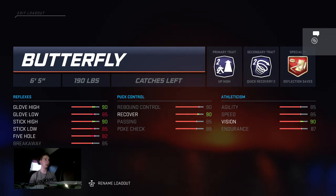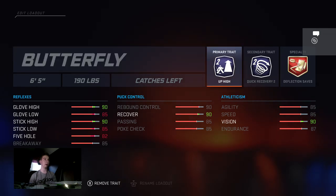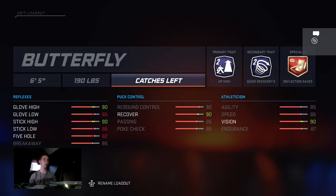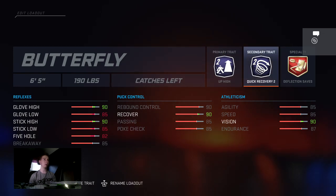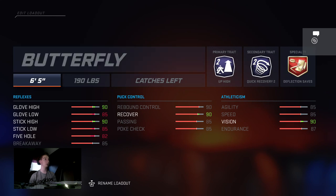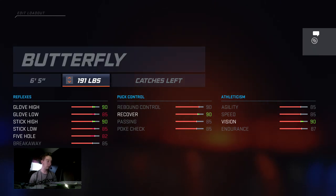The butterfly goalie build is more all-around. You've got up high two for the primary, quick recovery two, and then deflection saves — six foot five, 190. This one is harder to get used to but has more top-end skill once you get there.